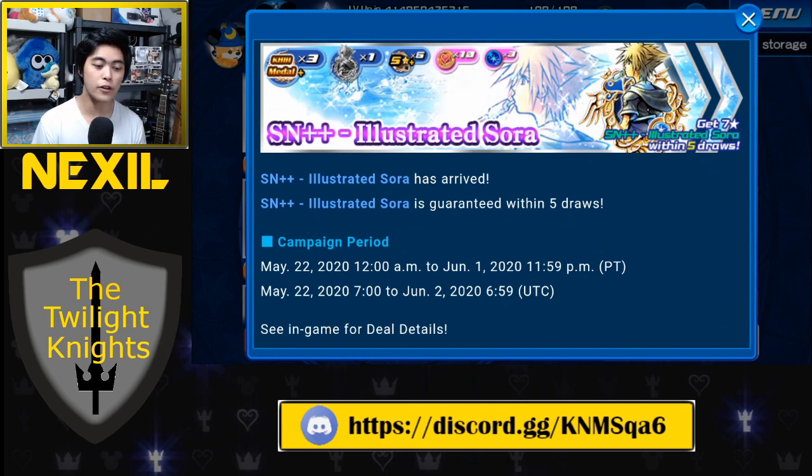With every single pull you are spending 3,000 jewels. You get 3 Kingdom Hearts 3 medals, 6 five-star or higher medals, 10 VIP coins, a trait medal for the banner medal — in this case Illustrated Sora — and 3 magic gems with every single pull. You are guaranteed Illustrated Sora within 5 draws. Remember the rule of thumb: if you cannot pull 5 times and mercy the medal, you do not pull. It's always in your best interest to save up until you can mercy a medal.